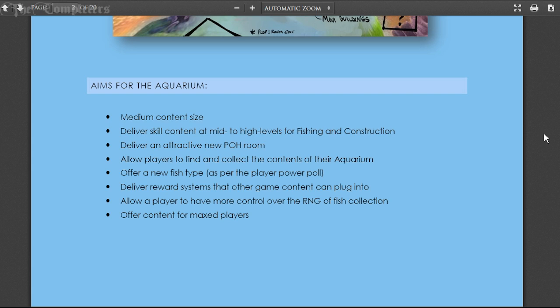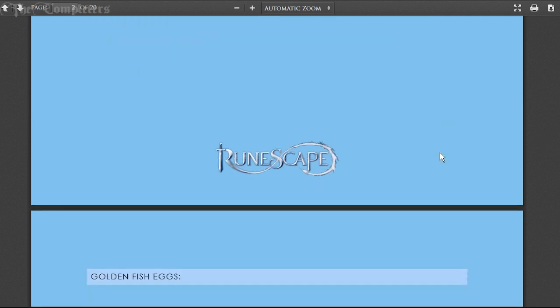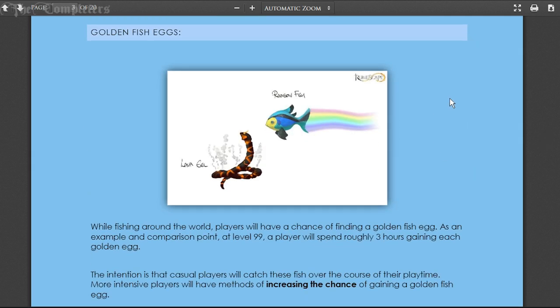The names for the aquarium itself - it's going to be medium content size, deliver skill content at mid to high levels for fishing and construction, deliver an attractive new player-owned house room, allow players to find and collect the contents of their aquarium, offer a new fish type as per the player poll, deliver reward systems that other content can plug into, allow a player to have more control over the RNG of fish collection, and offer content for maxed players.